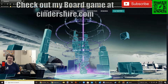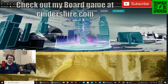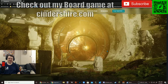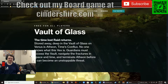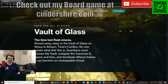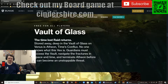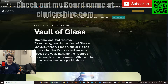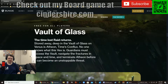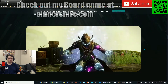We're going to get some stuff on the lunar surface — I like that. I hope they use all the destinations. Vault of Glass — oh, that's so beautiful. Free for all players. Vault of Glass — the time-lost raid returns. Stored away deep in the Vault of Glass on Venus is Atheon, Time Conflux. No one knows what this Vex is, and guardians must access the Vault, navigate the fractures in space and time, and terminate Atheon before it can become an unstoppable threat.